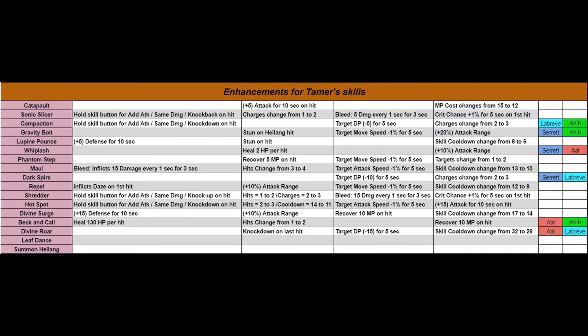For example, let's look at Sonic Slicer. The third column shows you can do bleed damage to your opponent — 8 damage every one second for three seconds. On both sides you have a chance to crit. Your charges change from one to two times, so you can use it twice before cooldown. There's also an enhancement: hold the skill button for an additional attack with the same damage and knockback on hit.